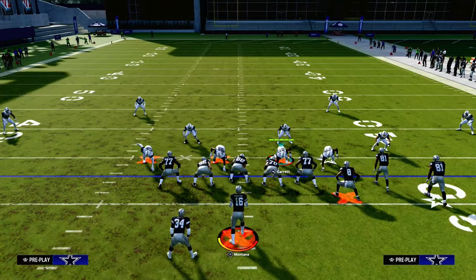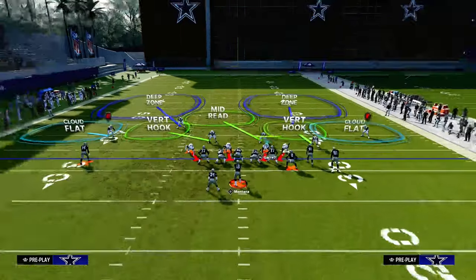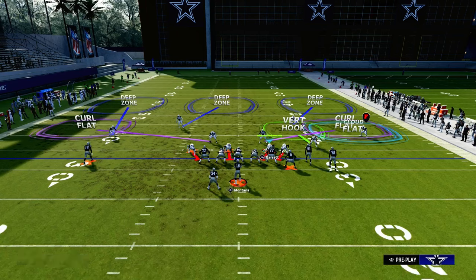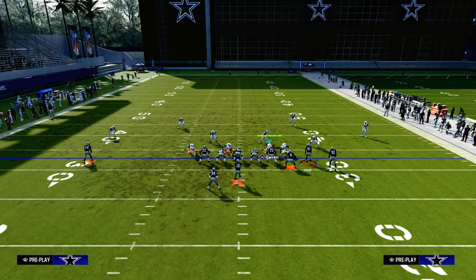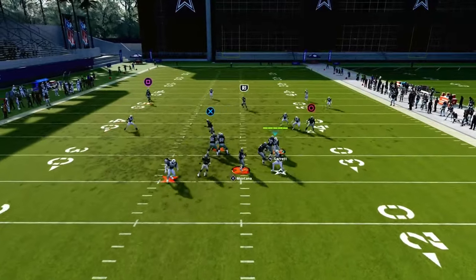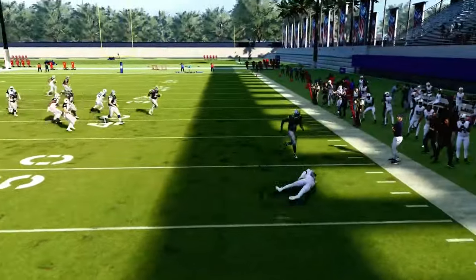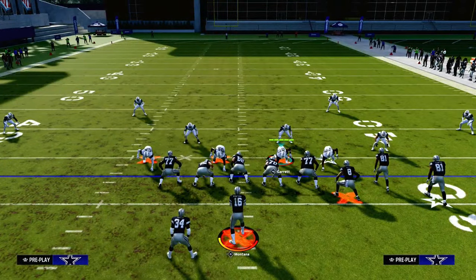The same principle holds true if we try to do any kind of flow to the left-hand side. If I put a streak, a crosser, and maybe a backside dig and run this with my bunch to the short side, that third has a lot more wiggle room to break on the crosser — both of them actually do. This is another example of these thirds being really good when used to the wide side.